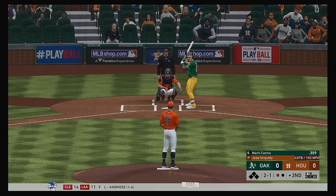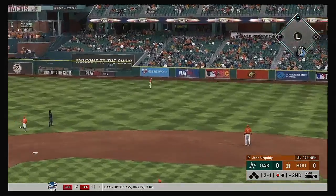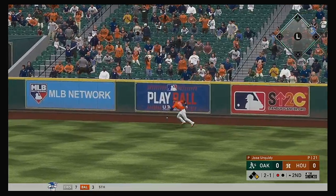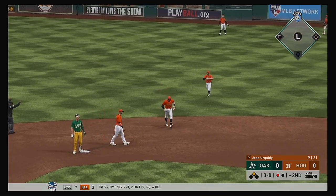2-1. He takes it the other way to right. The fielder lays out for it but can't pull it in, and he'll pull into second with one away.